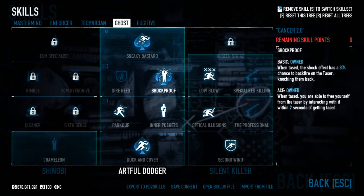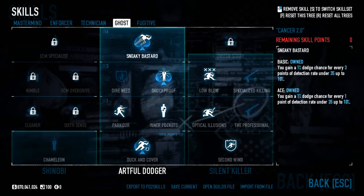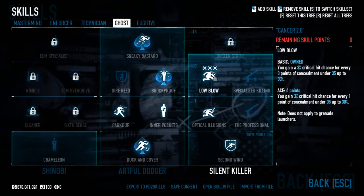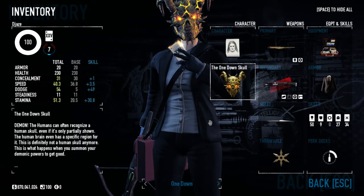I have Shockproof aced because tasers are the worst thing ever, and Sneaky Bastard aced because we need that extra dodge chance.